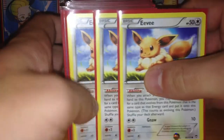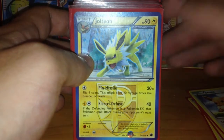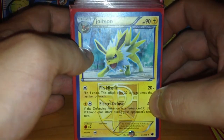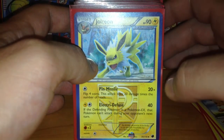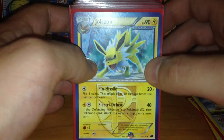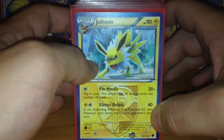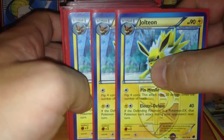I have four Eevees and of course four Jolteons from Plasma. Jolteon is a Stage 1 Pokemon with 90 HP. It has two very nice and strong attacks, weakness on Fighting, and only one retreat cost. It has a Pin Missile attack which says flip 4 coins and for each heads you do 20 damage — so with 3 or 4 Deoxys that's 30 or 40 more damage — and Muscle Band adds 20 more damage. It also has Electric Diffuse: with 1 Lightning and 1 Colorless Energy it attacks for 40 damage, and if your opponent's Pokemon is EX that Pokemon can't attack during your opponent's next turn. Really nice and strong card. I have 4 of these.